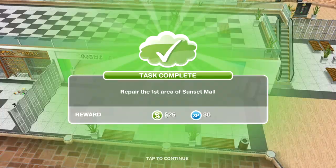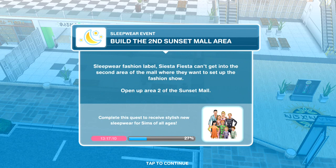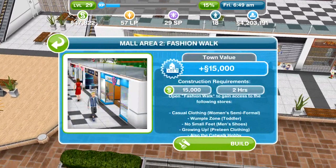We have repaired the first area of Sunset Mall — it's all tidy now, we've painted the walls and done everything we needed to. Now we need to build the second Sunset Mall area. Siesta Fiesta can't get into the second area where they want to set up the fashion show, so we need to open up area two. It costs 15,000 simoleons and takes two hours — not too long.